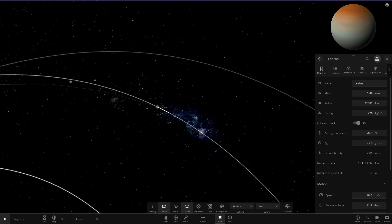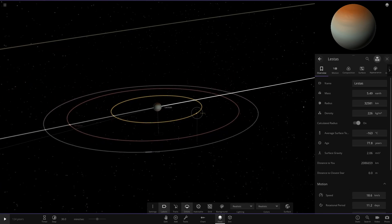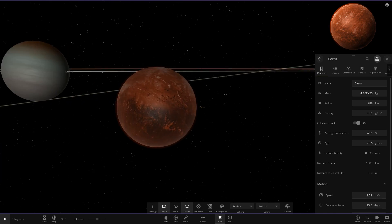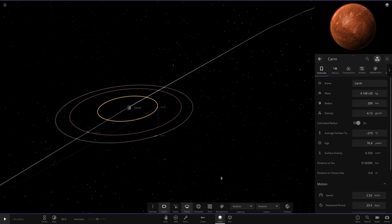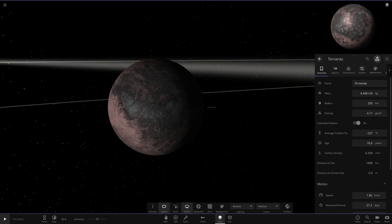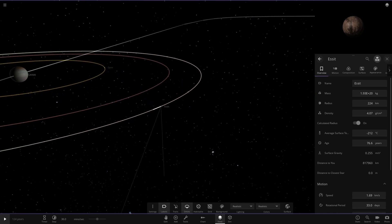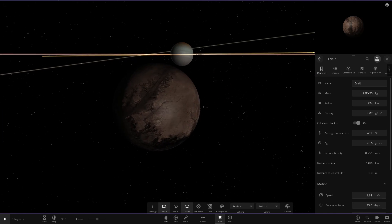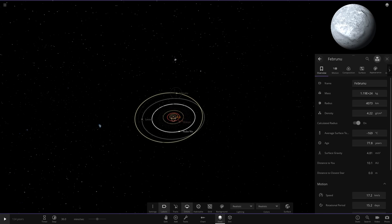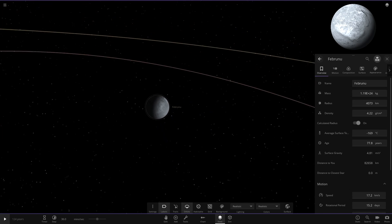Next is Lestas, another gas giant that looks more like a default gas giant on first look. Its moon Calm is a nice reddish one, kind of like Mars and Sedna. Then there's Turvinax — very nice design. And Isit, which is a minor-sized moon. Now hopping out to the next object, which looks like the last consistent planet — a smaller rocky planet just chilling out here.